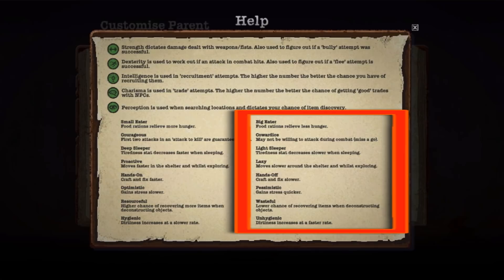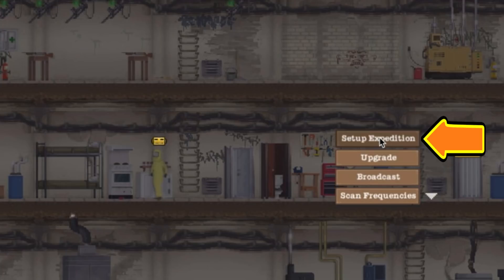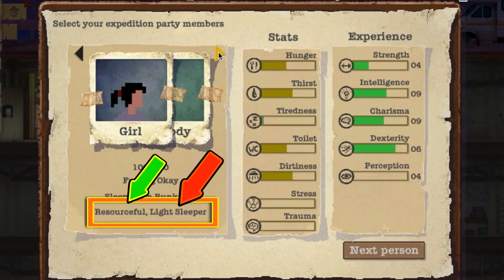Some traits are randomly selected for you, and some really suck. If you want to find out what your character's stats are, click on the radio and then set up an expedition. This pauses the game and allows you some time to look over all your characters. You can see at the bottom left where your good and bad traits are — every character has them, including the people you allow into your shelter.